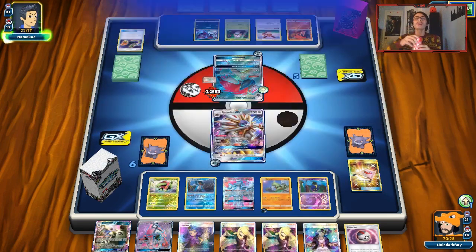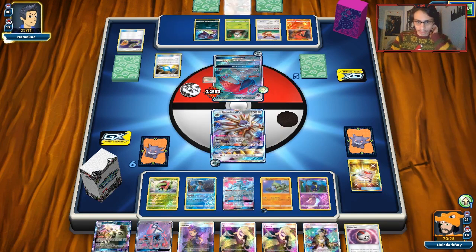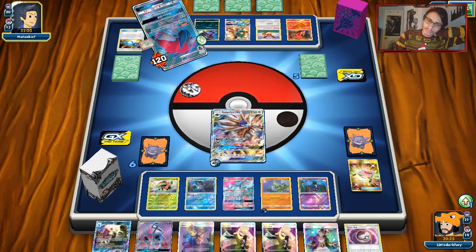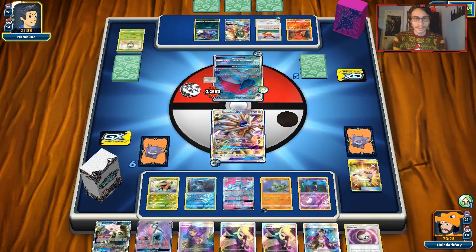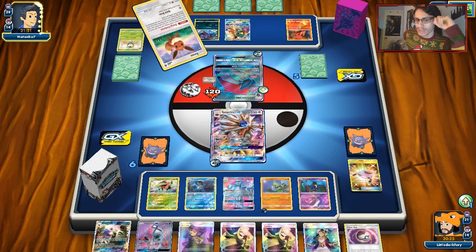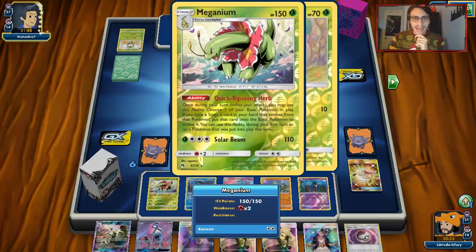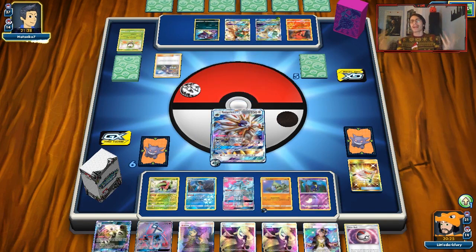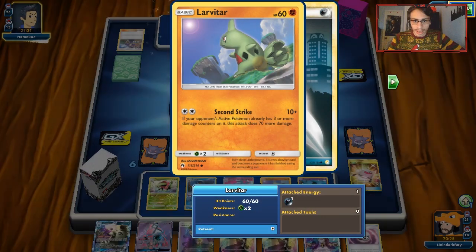Still no Decidueye. I've got to hope he doesn't Enhanced Hammer me again — we only play three DCE. He gets a Decidueye down, which is a bit scary if he tries to pick off Larvitar. But we're going to Ace Rola the Solgaleo this turn, which is going to be big. He's going to evolve another Dartrix. I think he's given up on Leafeon at this point. Meganium with Decidueye would actually be a pretty good combo too — Meganium, Decidueye, Alolan Ninetales — that's another fun deck idea.